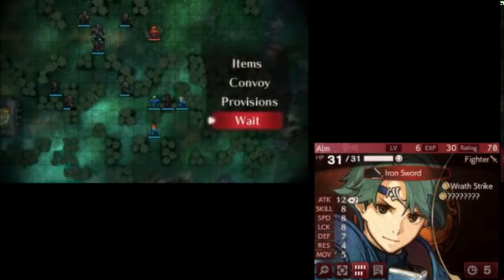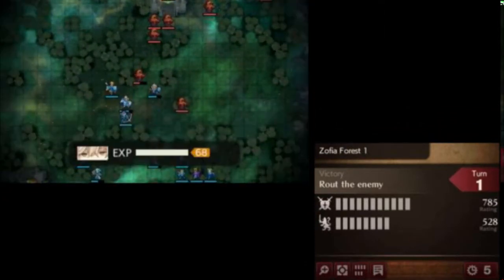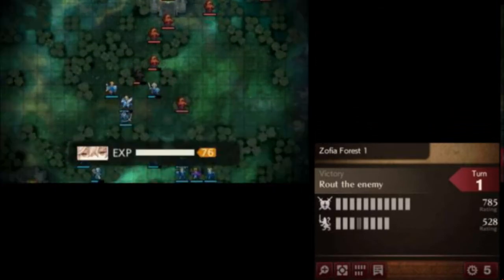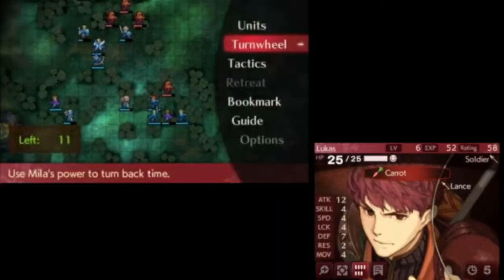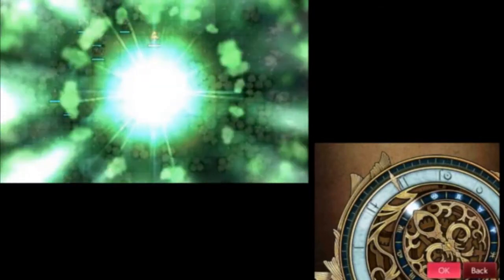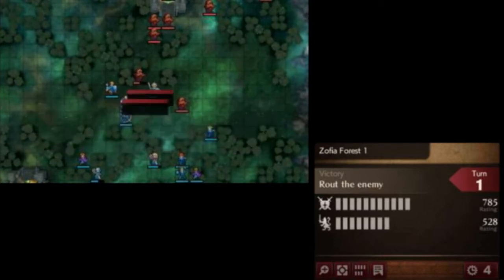This map is special because all of the enemies are magic enemies, and Echoes is really infamous for none of your units having any resistance. As predictable as it may be, your units are mostly useless on the enemy phase. Here we see Cliff actually being one of the few units that is useful, because he can counterattack at range thanks to the Lightning Sword, which just so happens to do exactly half damage to half of all the HP the enemies have in this map.